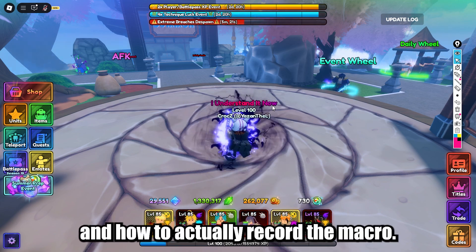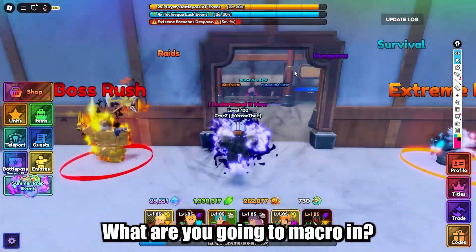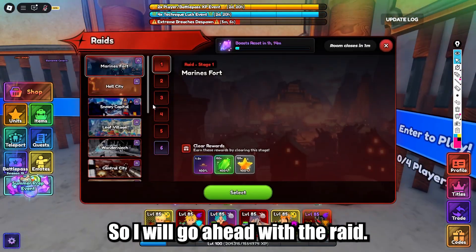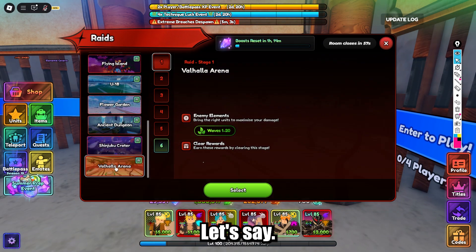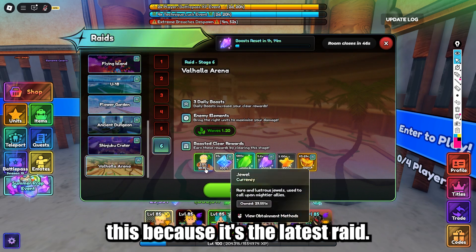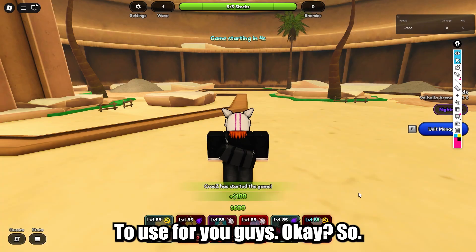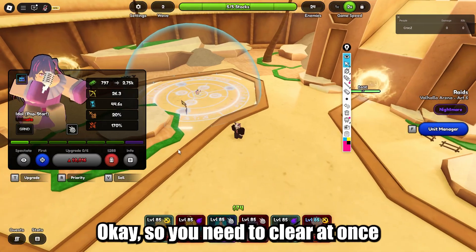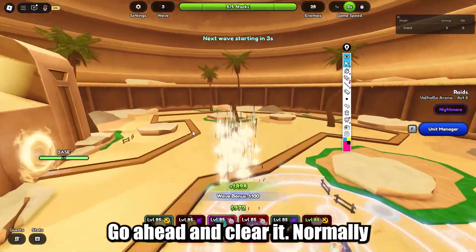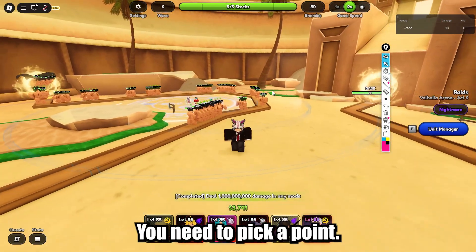Alright, let's dive in and I'll explain what to do and how to actually record a macro. First, you're gonna choose what you're gonna macro in. I'll go ahead with a raid — let's say the new raid. I want to macro this to get this unit. So first of all, the game is gonna start. I have auto start on. You need to clear it once before you make the macro — go ahead and clear it normally.